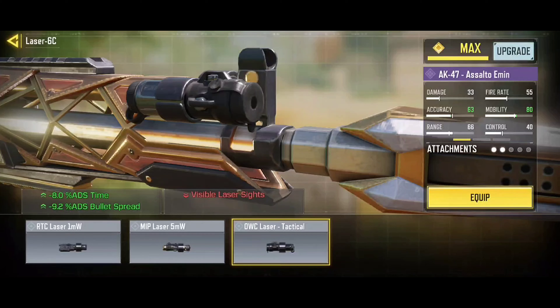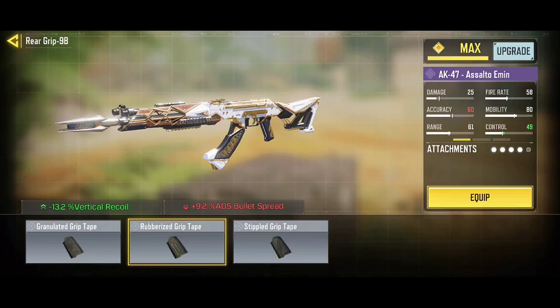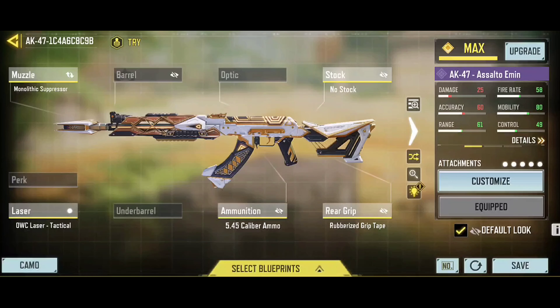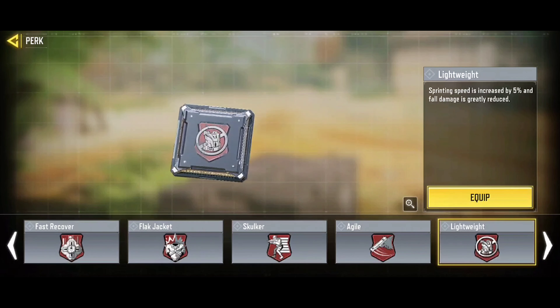Let's assemble the best gunsmith for the 50 Gs. We are going to use the MIP Extended Light Barrel to improve accuracy when aiming, increase damage range, and decrease recoil. Use the FMJ perk to improve shots through walls. Use ALP Tactical Laser to improve aiming time and accuracy. Use Light Trigger to increase the cadence. And lastly, use Extended Charger. This is the best gunsmith.